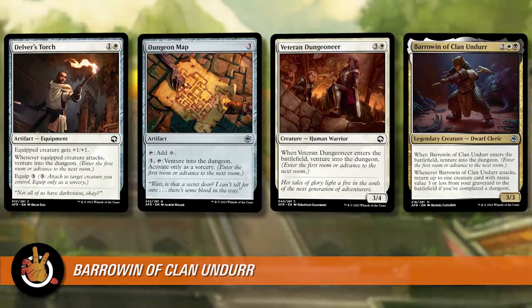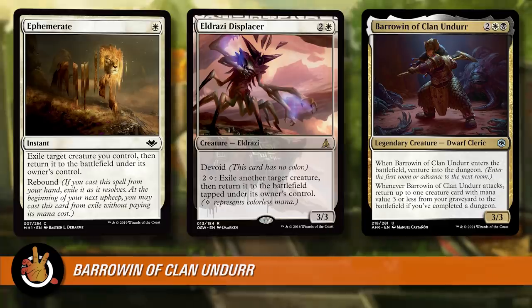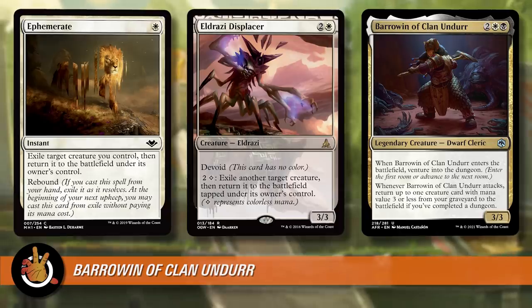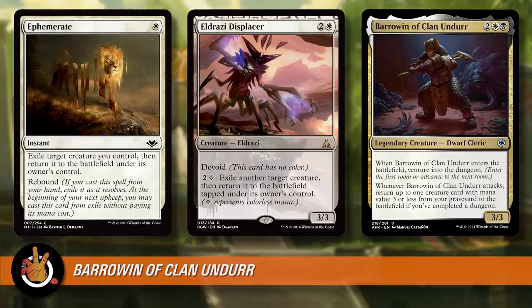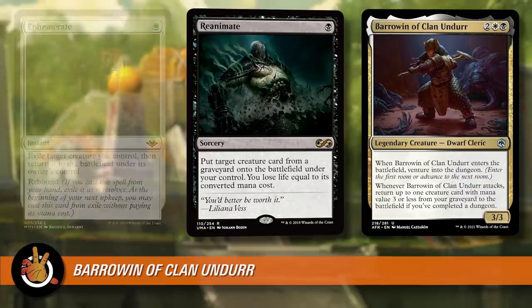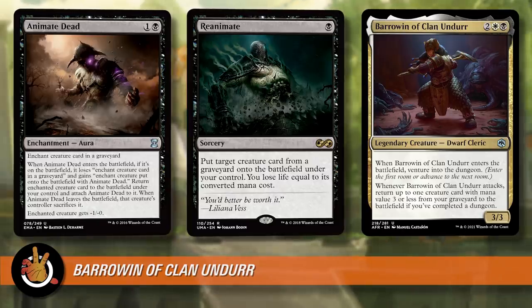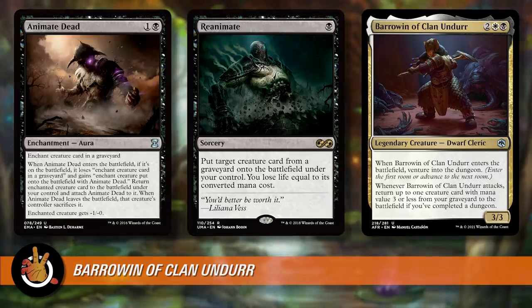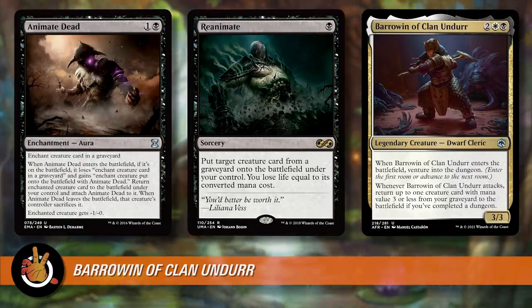My feeling is that Barrowin ventures on its own and you can probably make it to completion only using Barrowin. You could do that with blink cards — white can blink — so if you play something like Eldrazi Displacer or Ephemerate, which rebounds and then does it again, that's only two more ventures. That's only Tomb of Annihilation if you're willing to discard cards and sacrifice the stuff. There's also reanimating Barrowin — letting her die and then using Animate Dead to get another venture into the dungeon, which synergizes well because you'll want things in the graveyard to bring back anyway.